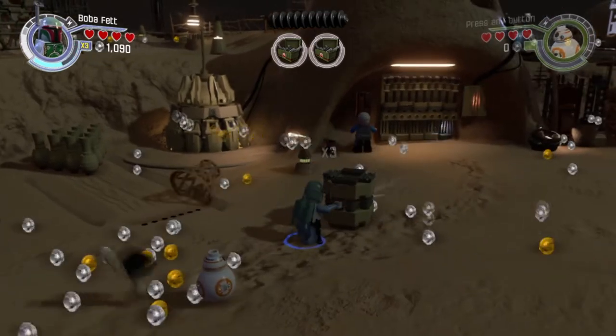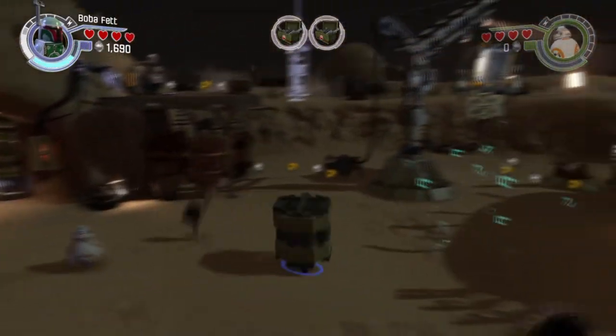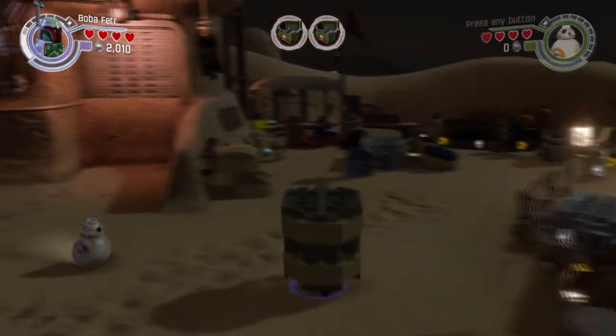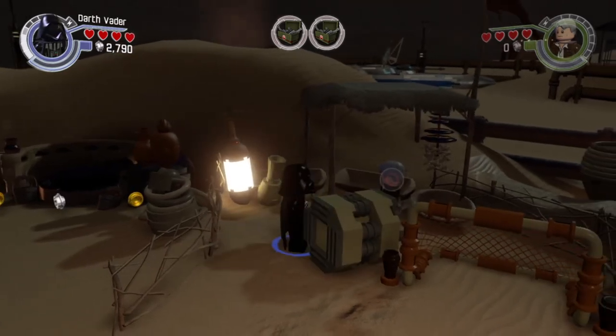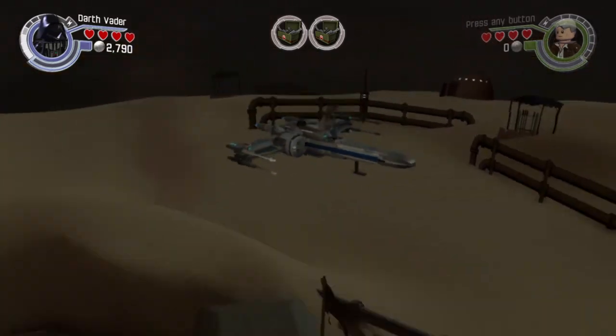Pick it up and head in the direction that I'm going — I'm gonna fast forward now because it's a little distance away. Okay, we have arrived at our destination. Now we're just gonna toss the crate off of us, wait for the AI to come pick it up. Once they do, you're gonna pick it up at the same time they do, and you should sky launch and hop over the barrier.